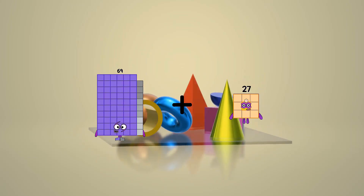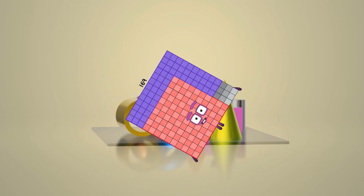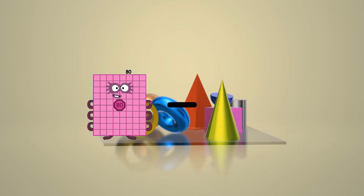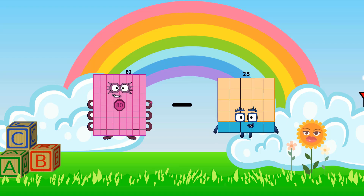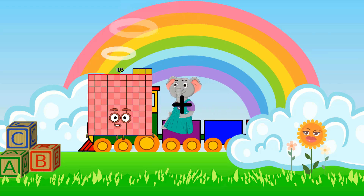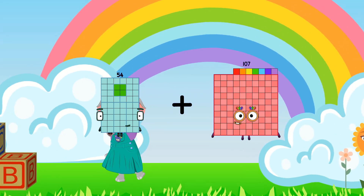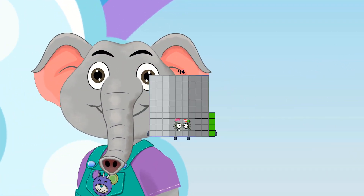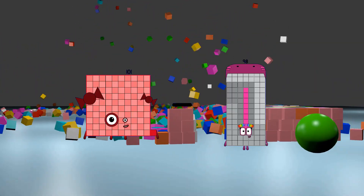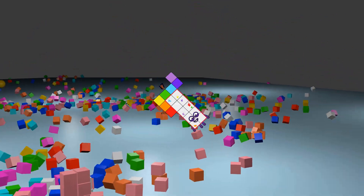69 plus 100 equals 169. 80 minus 40 equals 40. 54 plus 40 equals 94.